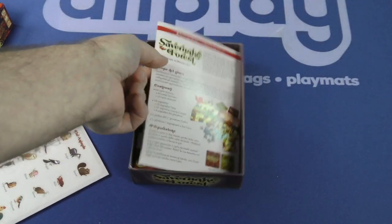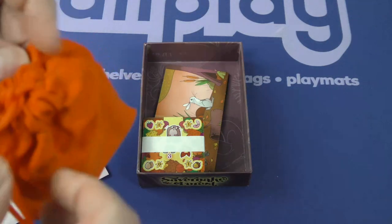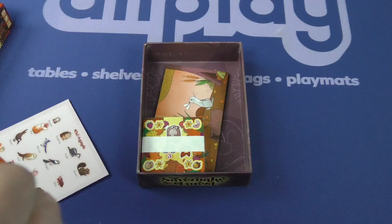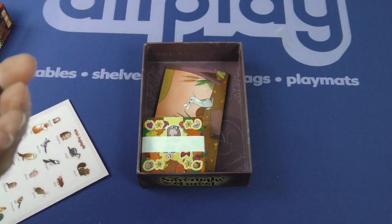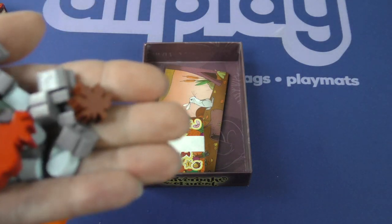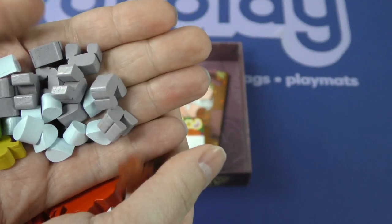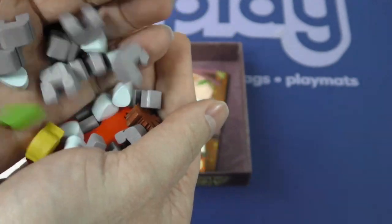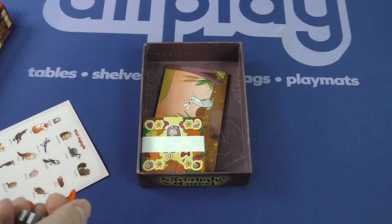Very cute. There are some rulebooks in different languages. We've got a drawstring bag here — feels like there are some wooden components within. Sure looks that way! Oh my goodness. We've got a number of different things: a very large rooster, what looks like some water droplets, maybe stones, pebbles, rocks — not sure. Some other little bits and bobs, and I think most of the big pieces are represented here.